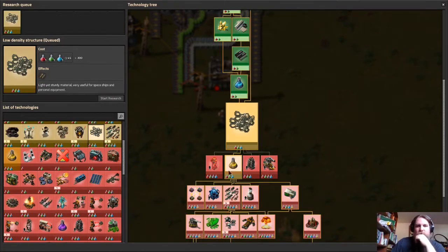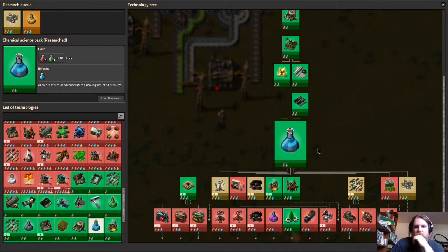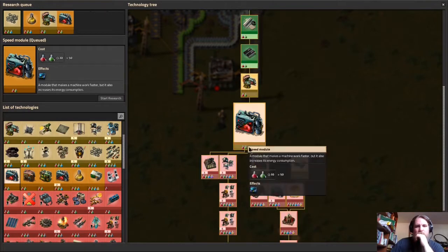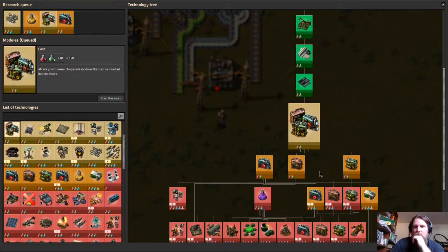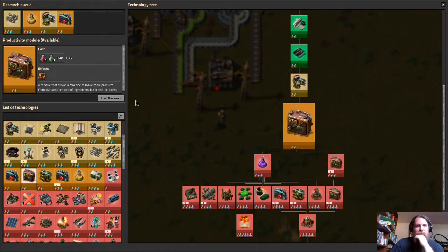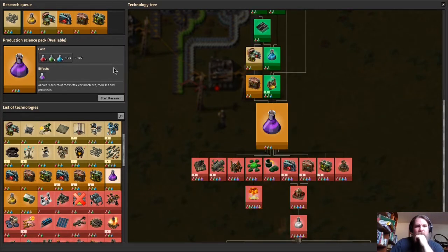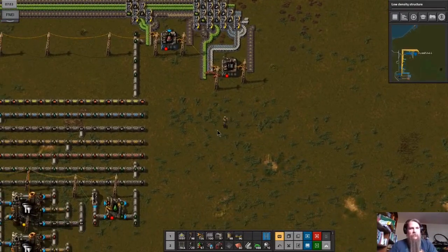Low density structure is one requirement. Purple science is going to require some modules. It's going to need all the modules. We're researching modules — we haven't started researching that yet, but once we get those unlocked we'll have the ability to research further. So we're going for yellow and purple science.